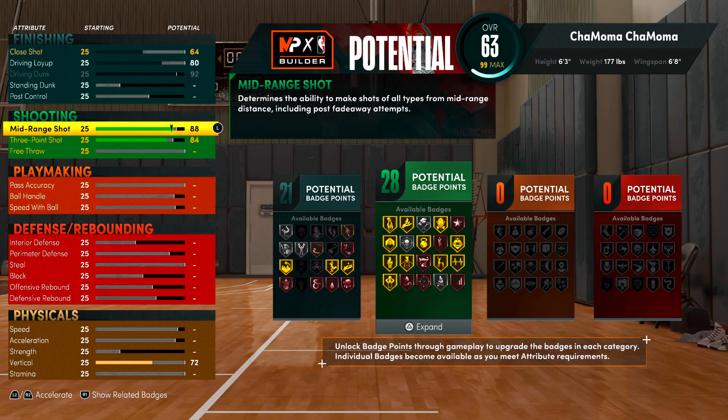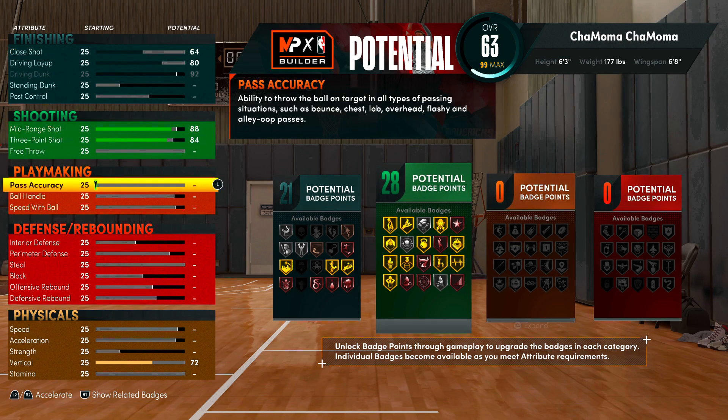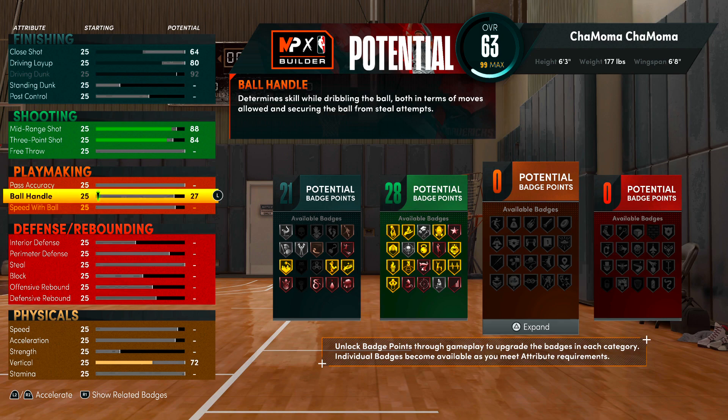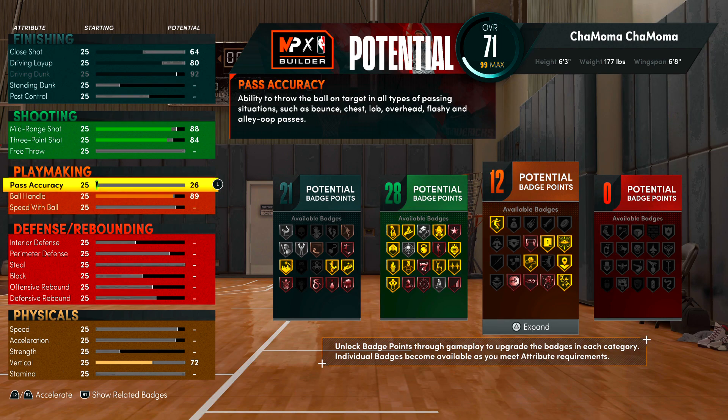I'm going to have an 84 three-pointer. With 84 three-pointer you get shot creator takeover, but if you go 86 three-pointer you get sharpshooter takeover. If you want sharp takeover, I'd recommend going 86. Then for mid-range, I'll set it at 88 or 89 depending on how high you want it.